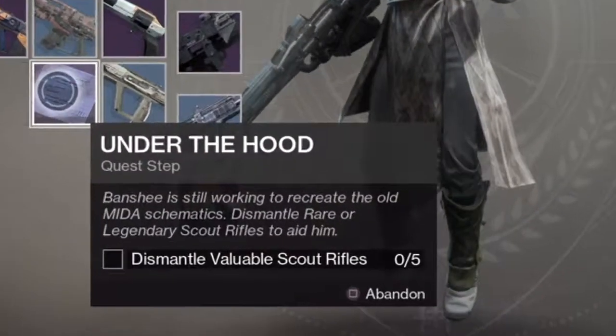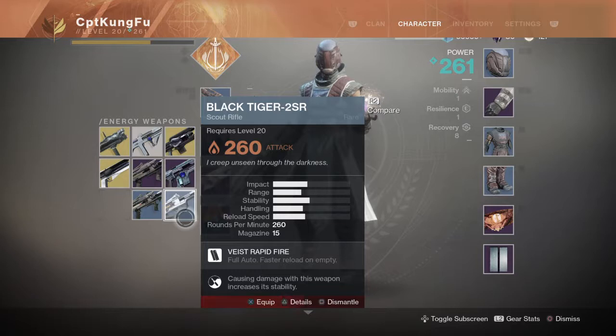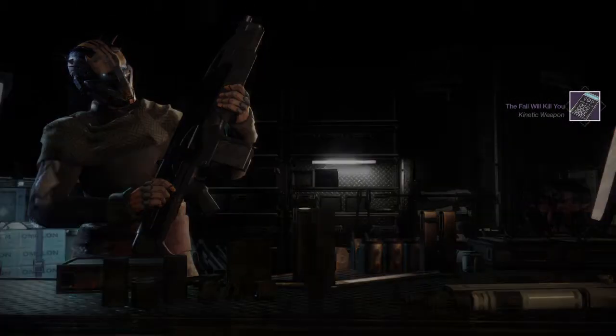He needs you to dismantle five valuable scout rifles — they have to be rare or higher. Once you have dismantled your fifth scout rifle and completed this step, head back to the gunsmith and he will give you the last part of the quest.